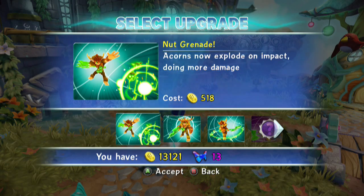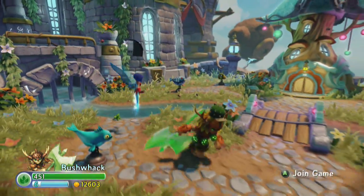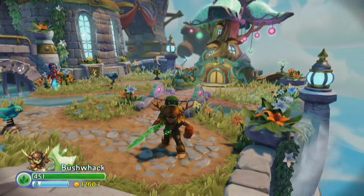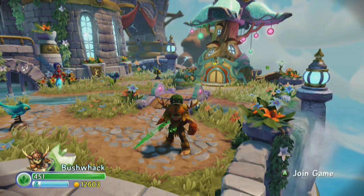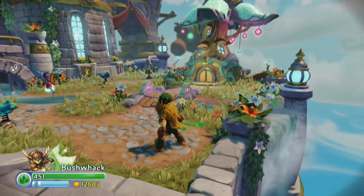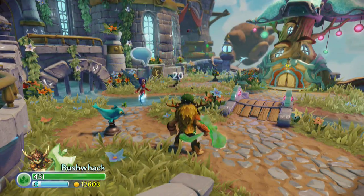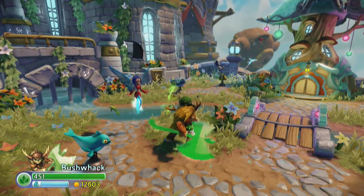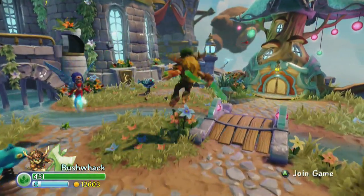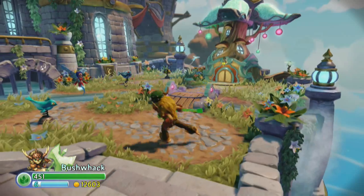Nut Grenade: acorns now explode on impact, doing more damage. I really like the acorns — the fact that they explode makes me like them even more. I should have shown you the range on those bad boys. It looks like he's carrying around acidic acorns or acid bombs now. Where the acorns used to just look like what you'd see on an oak tree, they've now got that wicked nuclear look — I think that's pretty cool. Let's go ahead and chuck one of these. We're doing 20 to 30 on the critical. Check out the range on these — he just locks and loads on that. He's got really good range. And of course you can still be the epic rock star and come in theatrically. He saved you from dying by running in and throwing an acorn.